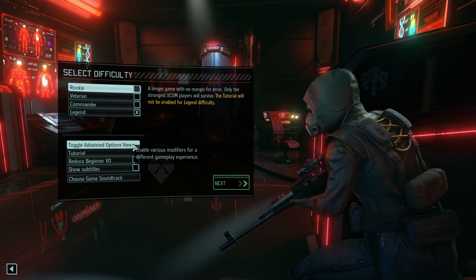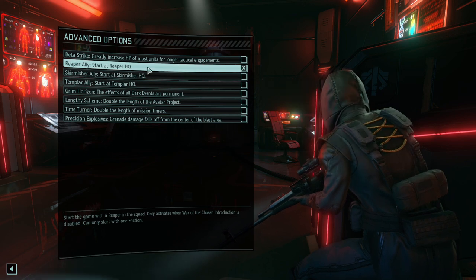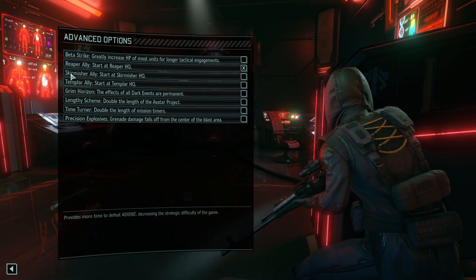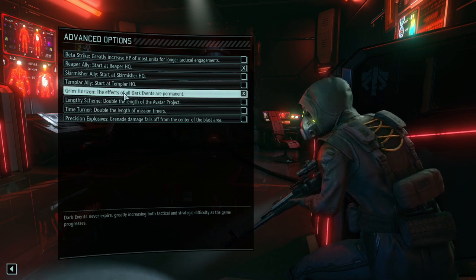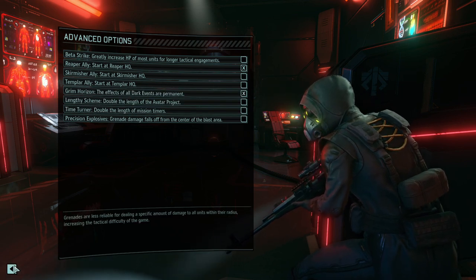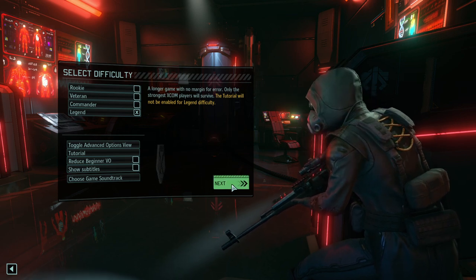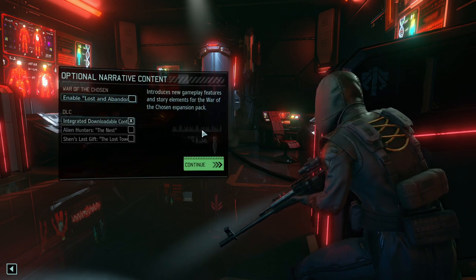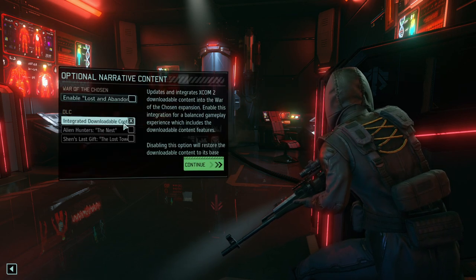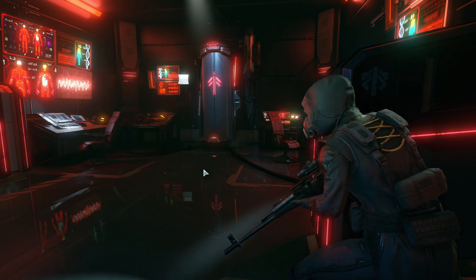We're going into legend mode, turning on Reaper as our starting faction from the HQ. We're also turning on Grim Horizon for permanent dark events, which just makes it a bit more difficult and interesting. And we're of course going to enable Ironman. We're using the normal DLC content - that shouldn't be a problem. So let's jump right into the game.